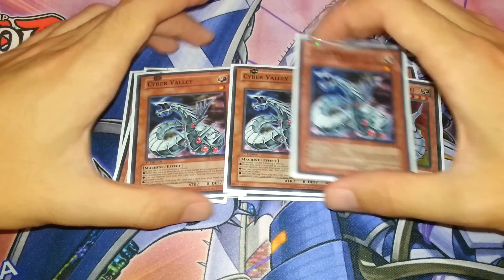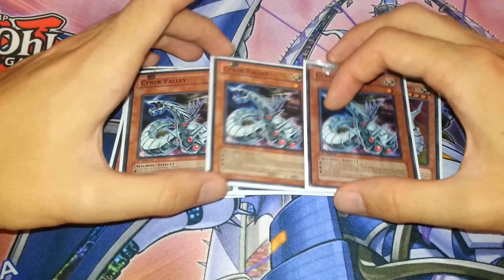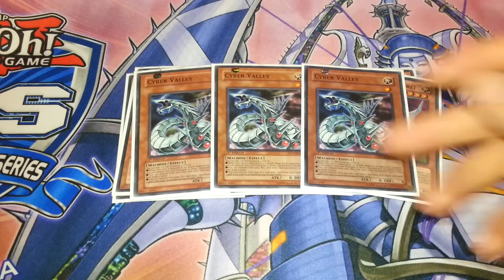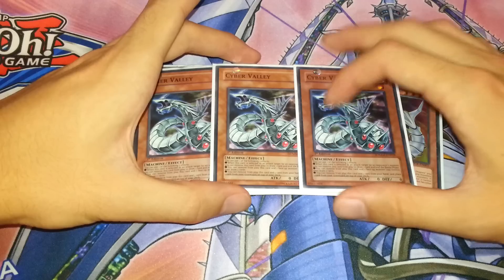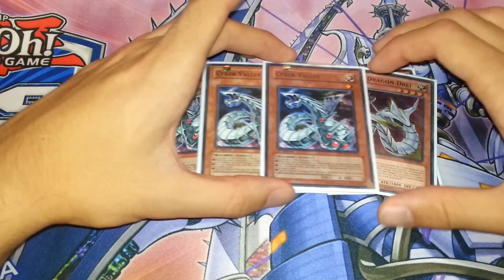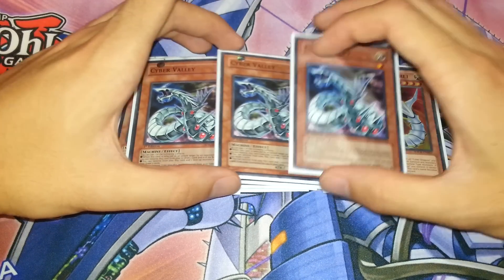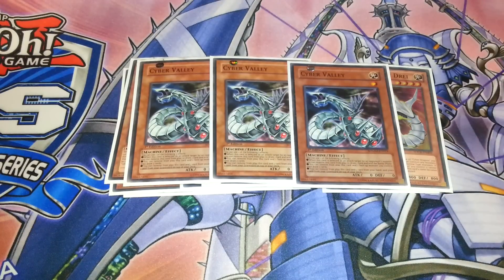I'm playing the three Cyber Valleys. Pretty much, this deck is quite slow, so you play Cyber Valleys to slow down your opponent, end their battle phase, and just draw an extra card. Unfortunately, this card isn't treated as a Cyber Dragon, so it doesn't work with the Cyber Dragon Drei effect. But that doesn't matter, because you will be slowing down your opponent and drawing a card off it.